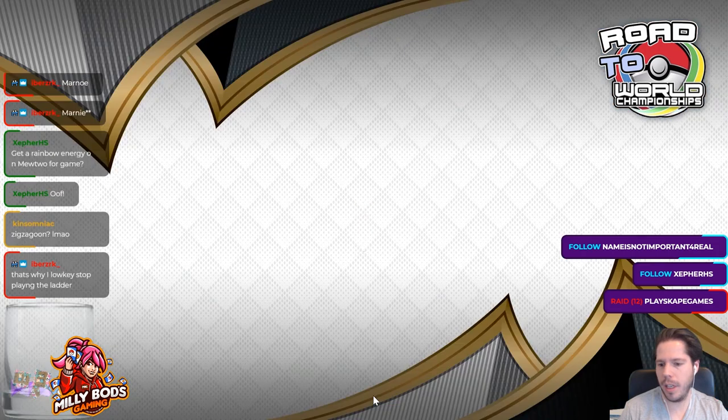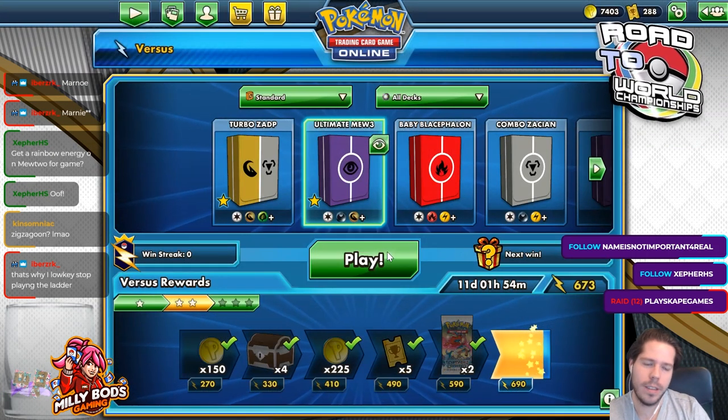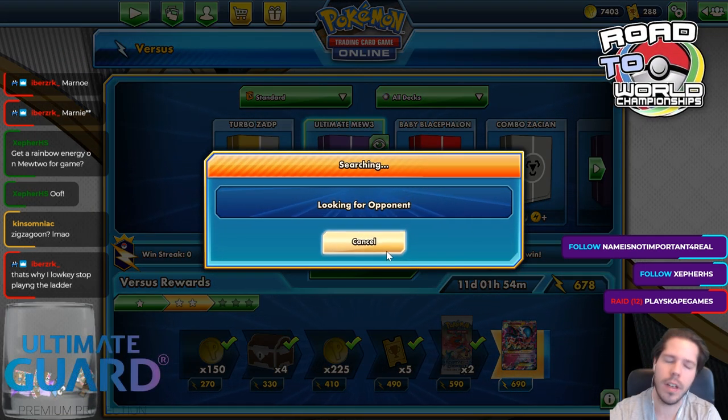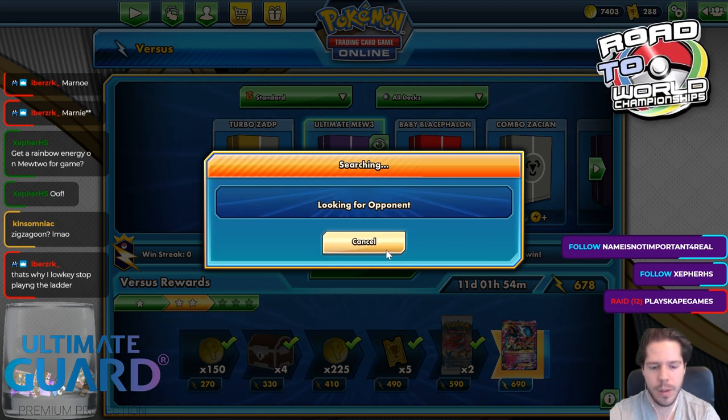My opponent got too fancy — I'm not going to let him attack me. Oh well, next game. And we are playing a sub-artifact. Even if I had found my energy off my prizes, I probably wouldn't have drawn enough anyway.